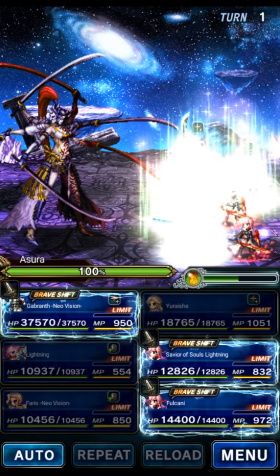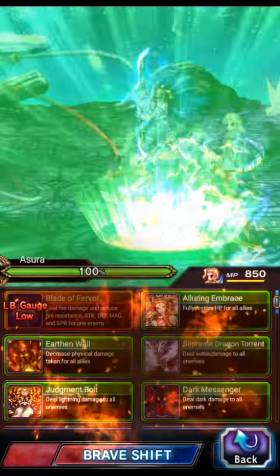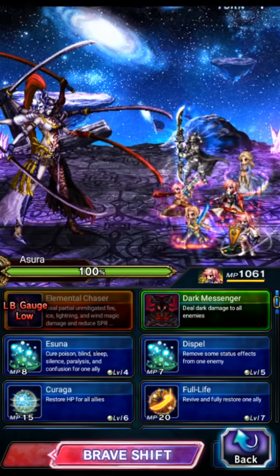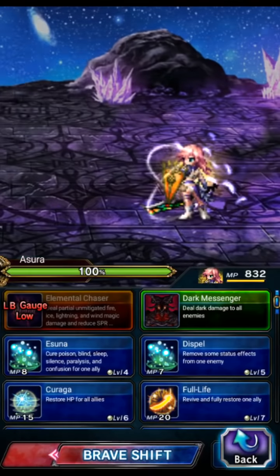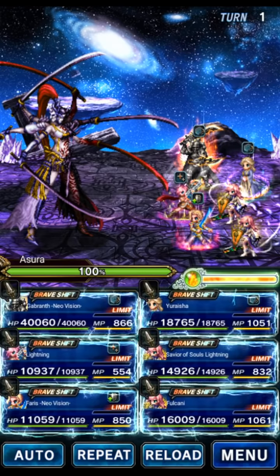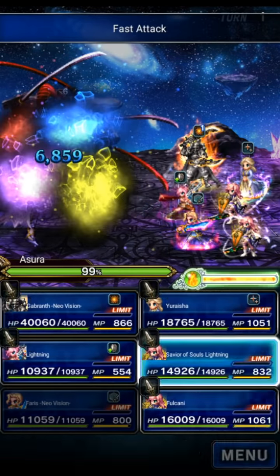Alright, to start off we're going to wait for all the auto casting to finish. A lot of auto casting. We're going to shift Ferris, shift the lightnings, and shift Gabranth back to the base form - a lot of shifting on turn one. Ferris is going to break the boss, and we're going to use fast attack to get some crystal drops.